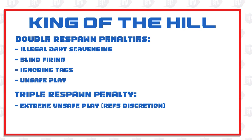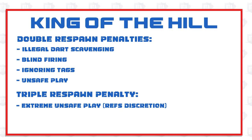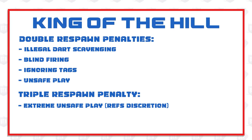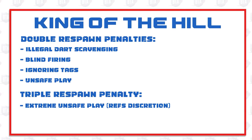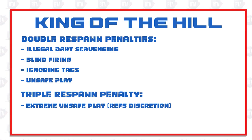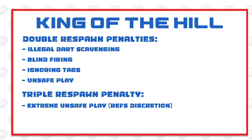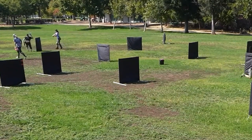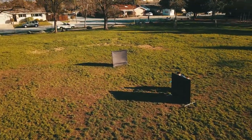Double respawn penalties result in a 30-second timer upon reaching your spawn. These are received for illegal scavenging — as no scavenging of darts is allowed — blind firing, where players are required to present a target of at least their head to the person they're firing at, and ignoring tags. While it's understood that tags aren't always felt, players who are obviously tagged and don't take it will be called. Likewise, falsely calling that you tagged someone will also earn this penalty. Unsafe play can result in a double respawn penalty or, depending on severity, a triple respawn timer. The refs' calls are final, and arguing will not help. Excessive penalties, physical or verbal altercations, or arguing with staff may result in removal from the match or tournament, with your team playing down a player regardless of subs.